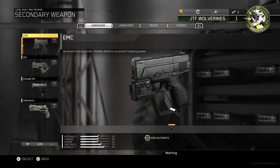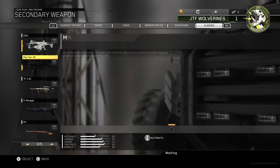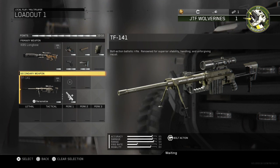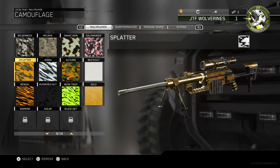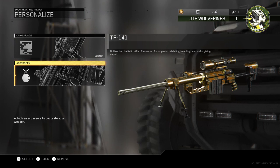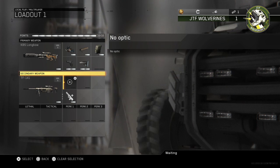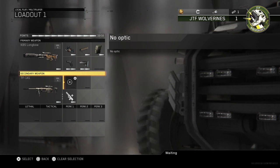Next, we're going to do the second sniper rifle. Press overkill and we're going to go with the oldest sniper in this game. This one is one of my favorites — it's called the TF-141. We're going to make it look futuristic, so we'll go to personalize and put on the Splatter camo and the DoA tag.